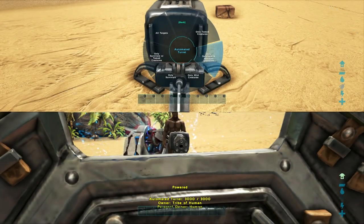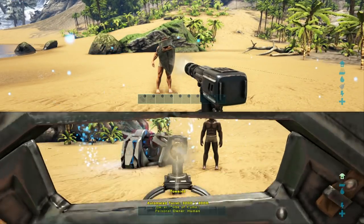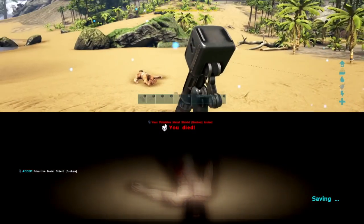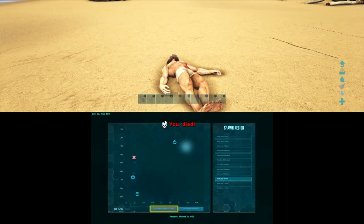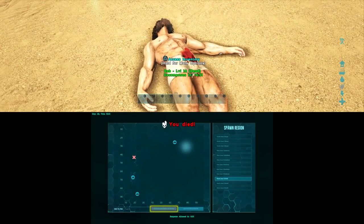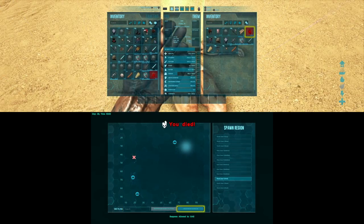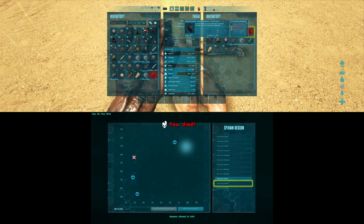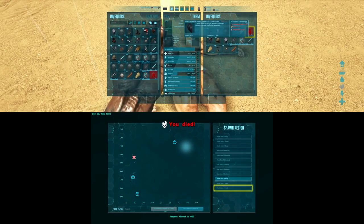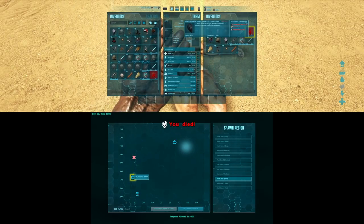Now if we come across a turret with only the primitive shield activated, you can see the shield is able to mitigate pretty much all of the damage the turret is dishing out, but the shield eventually broke. It did last quite a bit of time — this was only a primitive shield. If you're playing on Ragnarok or Scorched Earth you can get blueprints for higher-tier shields. As you can see its durability is gone — it lasted about 10 shots against the turret.